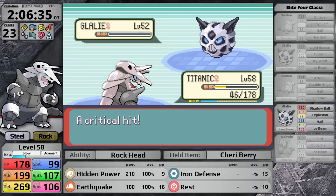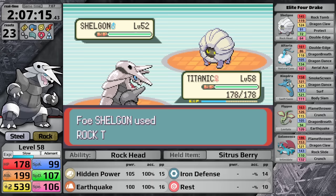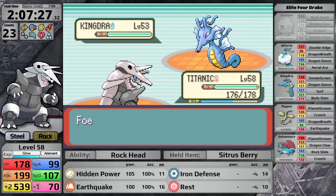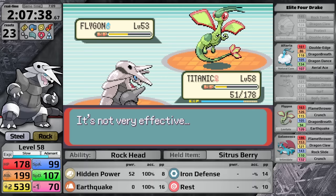Drake is one of the first instances where speed could really be a major problem. With the exception of Shelgon, I am slower than all of Drake's Pokemon — even the Altaria with 107 speed, while Aggron only has 106. After a Rock Tomb hit it drops to 70, much worse. I go for Iron Defense against the Shelgon since it loves Protect, then finish it off. Drake sends in Kingdra which goes for Dragon Dance, conveniently allowing me to use Hidden Power for a critical hit knockout. But Flygon is next and I can't do much damage — it looks like a four-hit with Hidden Power Rock, meaning it can use Earthquake too many times. Reset.